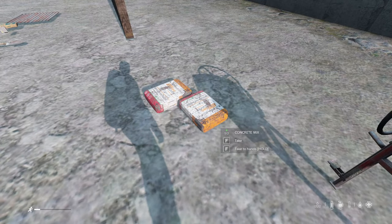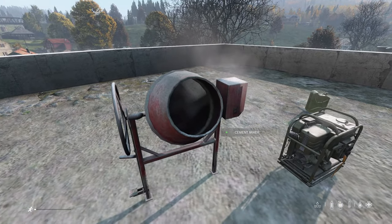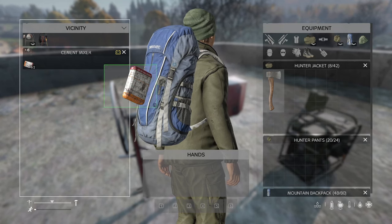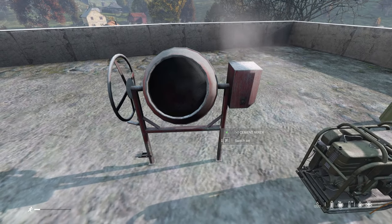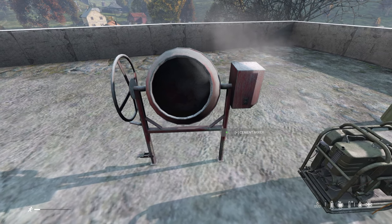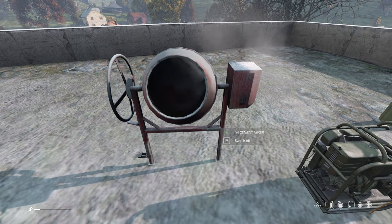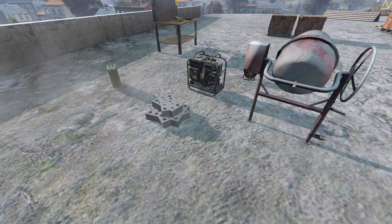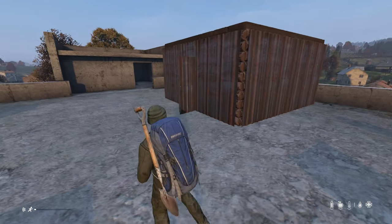Add your two bags of concrete mix to the cement mixer, then look at the cement mixer and press F to switch on. The mixer will begin to spin, indicating that it is working properly. Now you will need to wait a couple of minutes and your concrete bricks will be created. Now that you know the process, we are ready to start building.